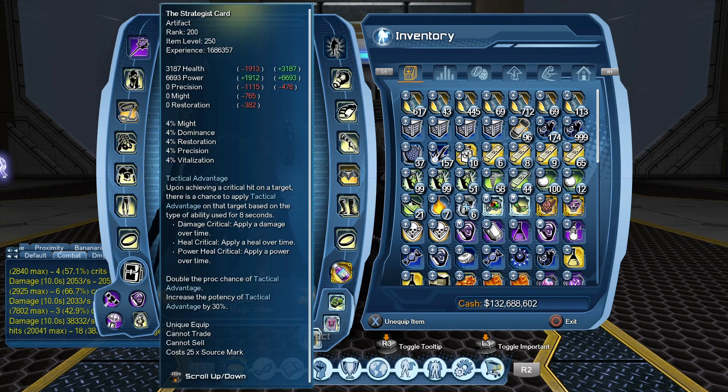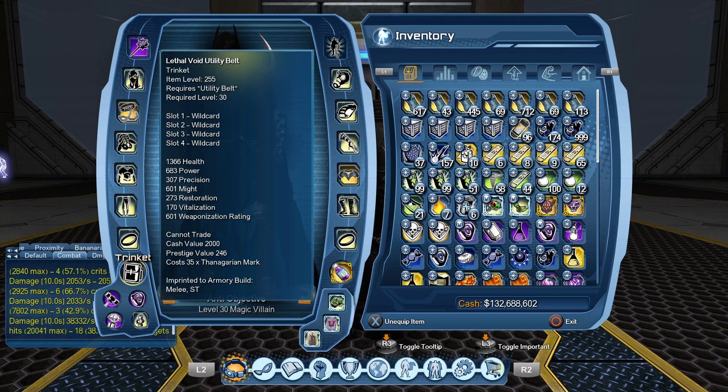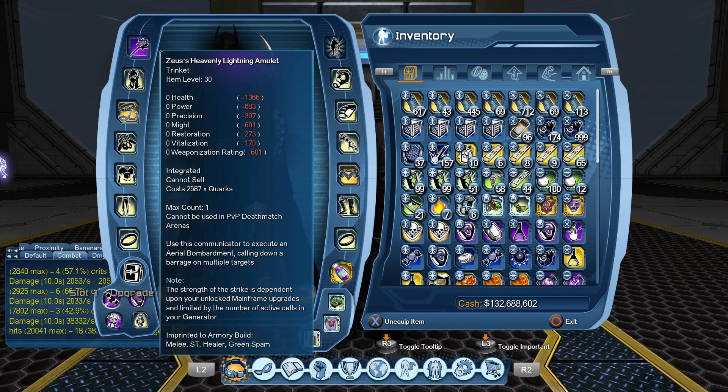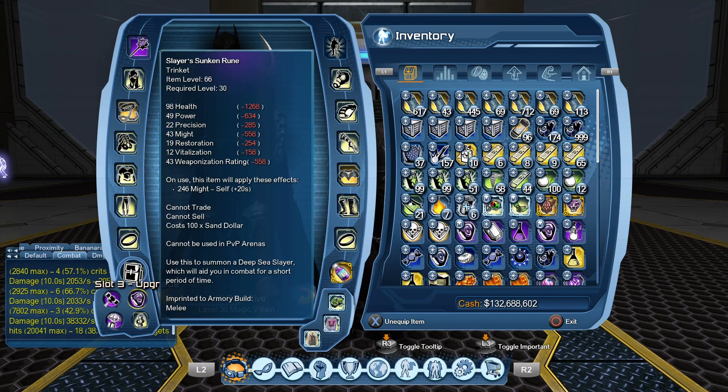Artifacts: Venom Wrist, Transformation Strategist — that's the go-to for right now. Utility Belt: obviously you've got your Orbital, your Supply Drop, your Buff Trinket, and whatever pet you want. You can use your Bootility Belt if you want and then go back into another Armory. But for Melee, I use the Sunken Rune from the Summer Event.